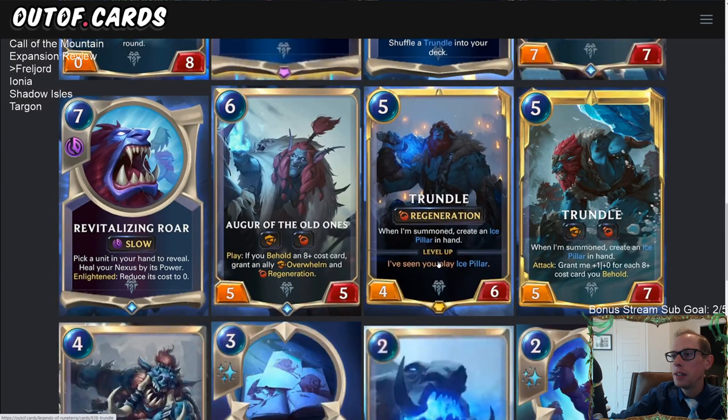Going back to Trundle — I think Trundle pairs well with all sorts of Freljord and Noxus champions. What makes Trundle really solid is the rate you get with power and health; it can just fit anywhere in Freljord decks. It's similar to Sejuani in that way — Sejuani has such good rate you can put her with so many different things. Even if you're not building heavily around Behold, Trundle creates its own Ice Pillar for the attack buff and is still a great body.